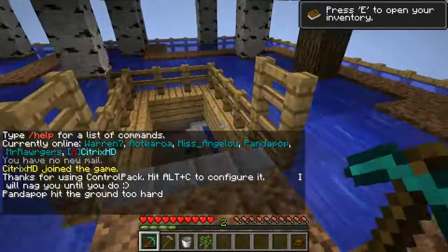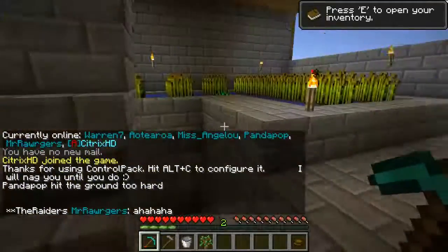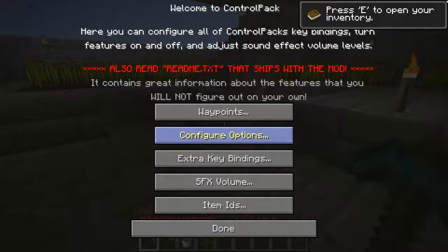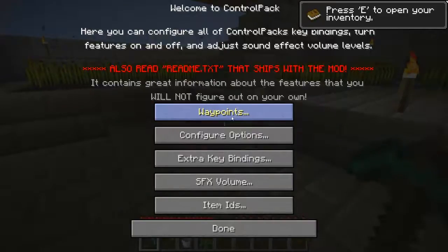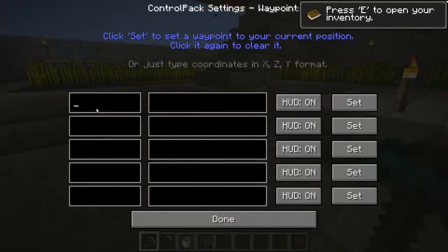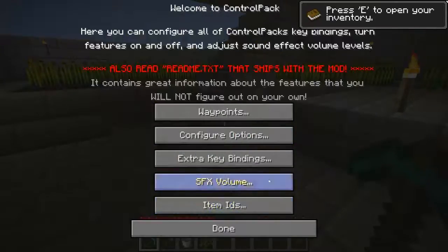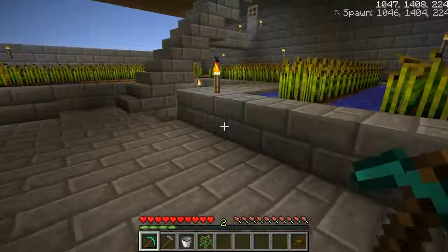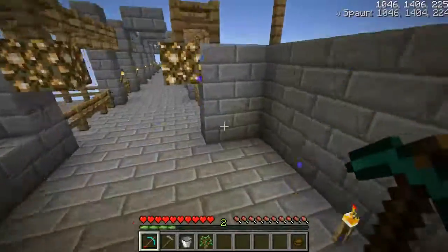I'm in my RPG server and I'm going to show you a few things. First off, I'm going to show you Control Pack. You press Alt and C to open it. You can edit everything in here — so for waypoints, I can set one up. This isn't actually Spawn, but I'll separate the values with a comma. There you go, put it on.